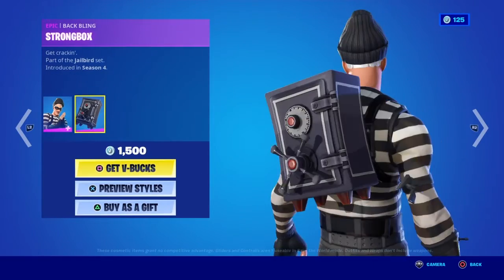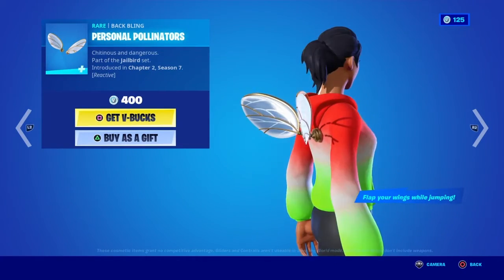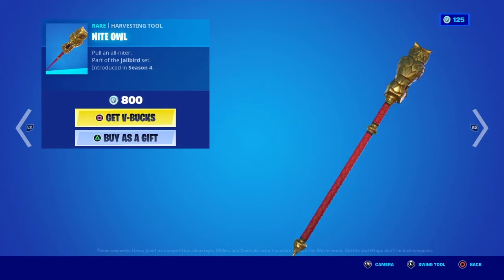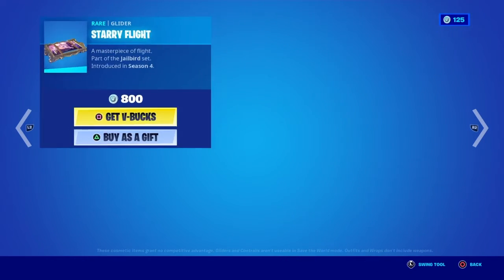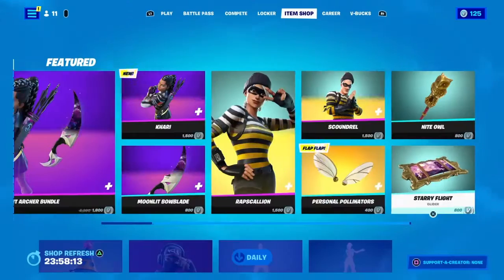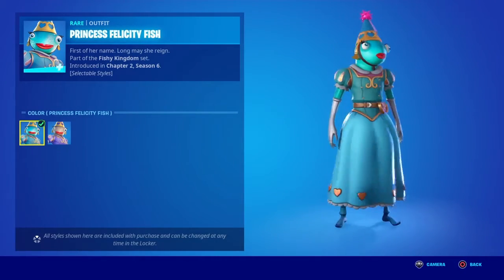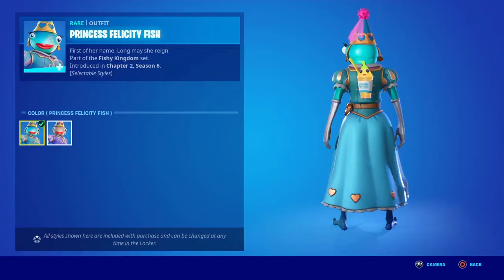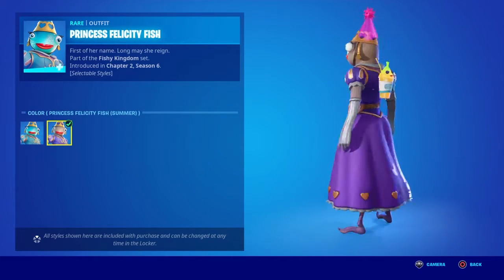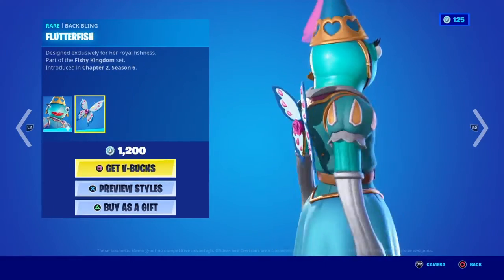The Strongbox Back Bling kind of looks like the same model used for the safes. The Personal Pollinators are reactive and flap while jumping. There's the Night Owl Pickaxe and the Starry Flight Glider — none of them have a Bumble style. Then we've got Princess Felicity Fish with the default color and also the Princess Felicity Fish summer color style, and the Flutter Fish Back Bling.